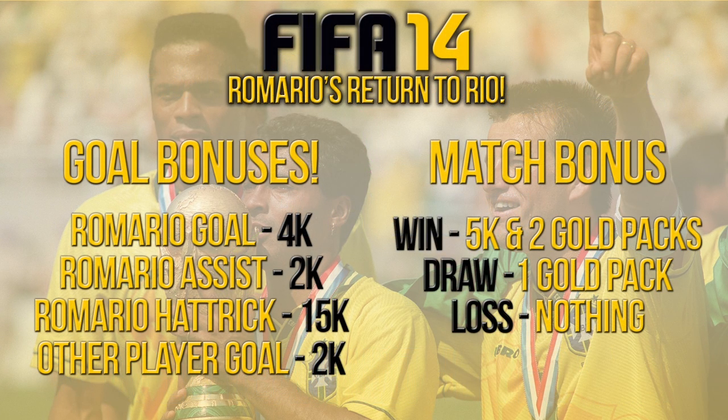Moving over to the rules of Romario's Return to Rio — I'm going to be giving myself goal bonuses and match bonuses. If Romario scores a goal, I will get 4,000 coins. If he assists, I will give myself 2,000 coins. And if he gets a hat trick, rather than just getting 4K, 8K, 12K, he'll actually get 15K — a bonus for scoring a hat trick. If any other player scores, I give myself 2K as well. So the initial gold team will probably come really, really quickly, but the Brasilvers and the expensive gold team will take quite a while to earn because I've got to buy people like Neymar.